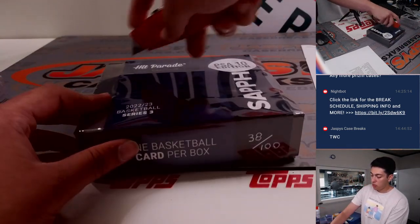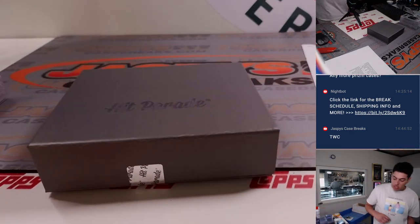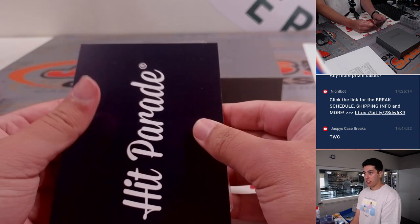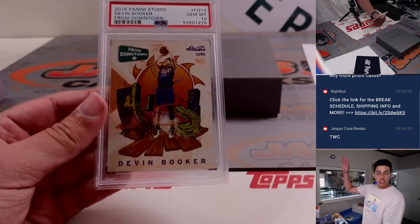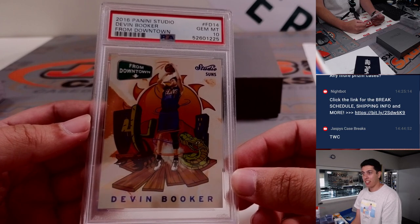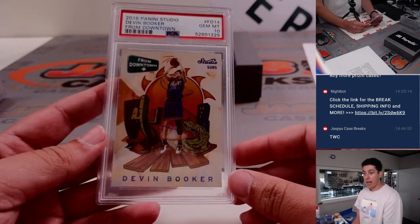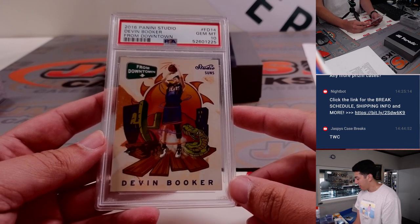And the last box of the case. Thank you once again to everybody who got in, bought a straight up spot, got into the fillers — these breaks don't happen without any of those. The last card of the break: 2016 Panini Studio Devin Booker Downtown, PSA 10. That's a sell sheet hit, and that is how you end a break right there. That is one of the sell sheet hits. Phoenix — CJ.